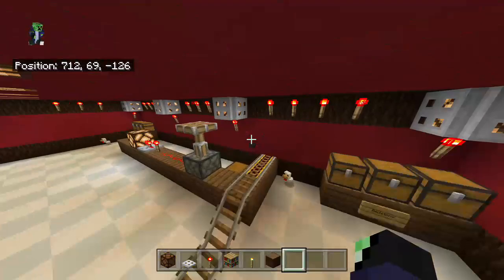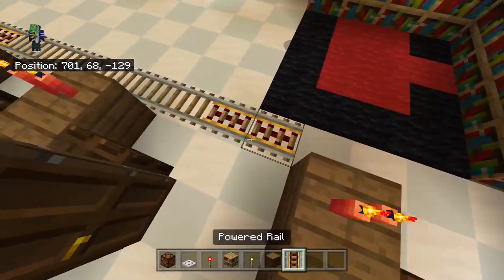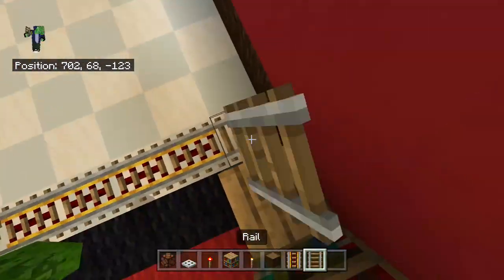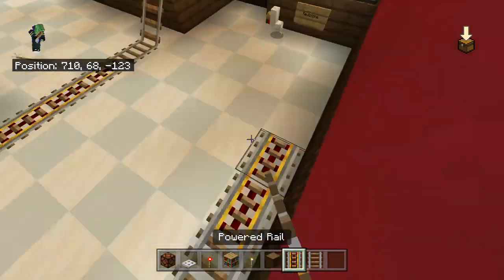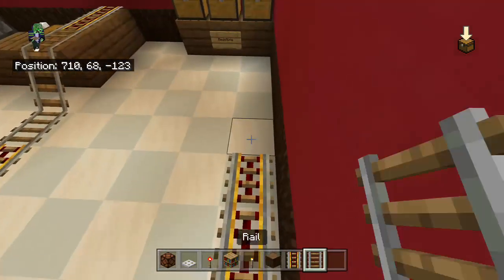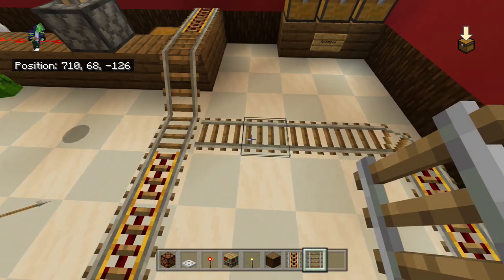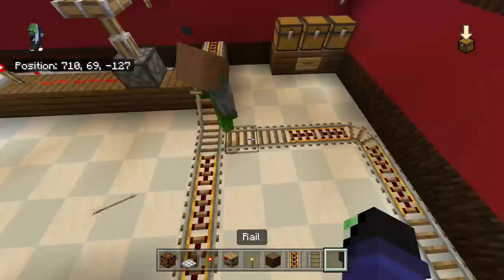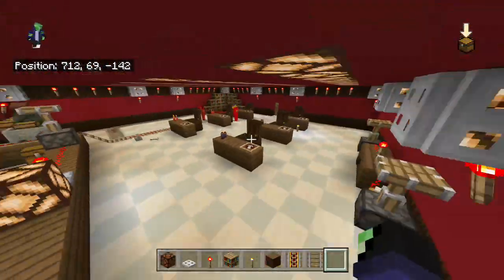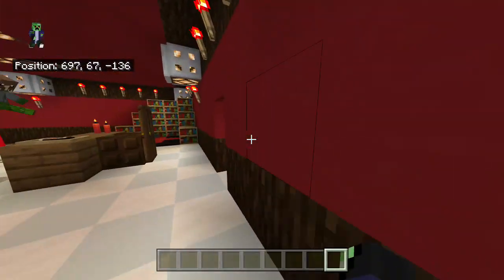This could be like a studying area. Critter got a good idea actually with the redstone track — we could loop it around this way and make it like this so it goes in a circle. There might need to be more here, but you guys have to figure out how to do the redstone for the track, and then it goes back onto here.